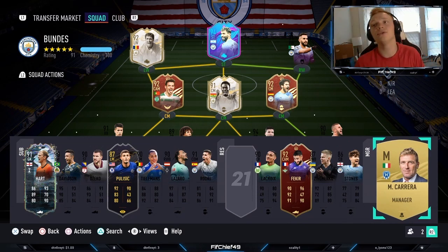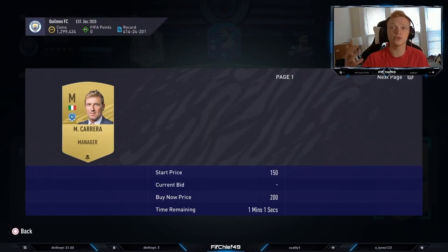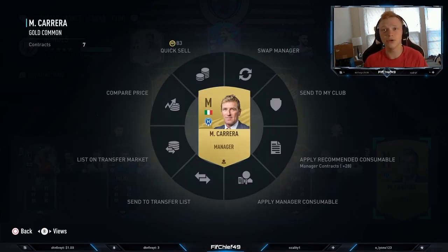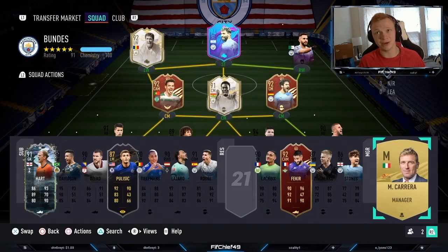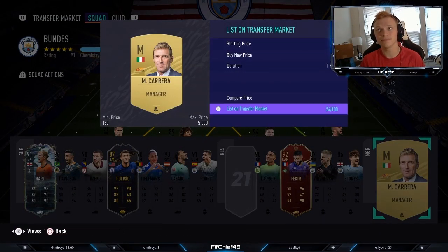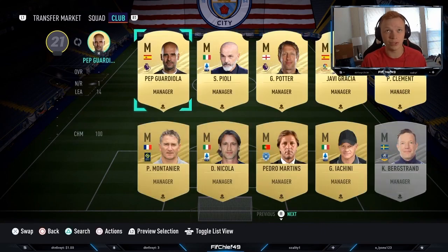Here's a specific example. We have M. Carrera — he's an Italian manager in the Greek league, so he goes for basically nothing. But if you apply a CSL manager league consumable to him, boom — now he's a Chinese league manager, and all of a sudden this guy is worth 650 coins, just like that.